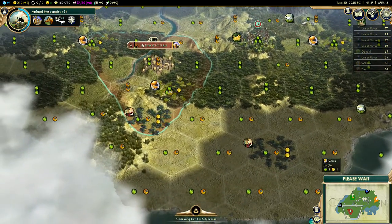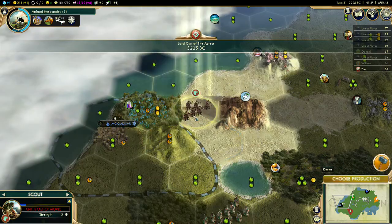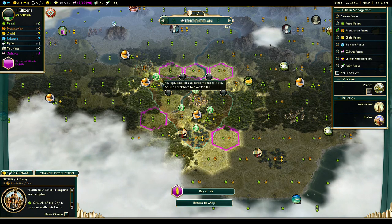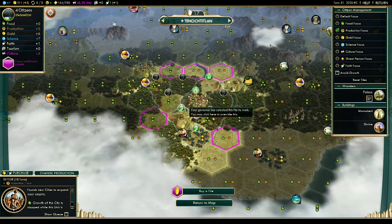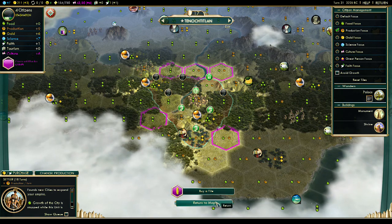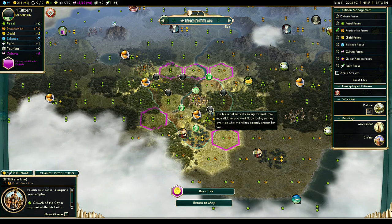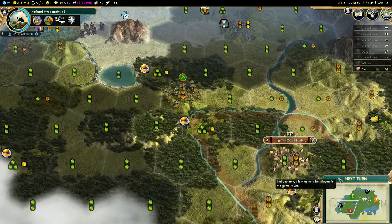I should get rid of some of the fog down here as well but come on Mogadishu. We'll get out that settler — let me see if I can speed up production at all, 18 turns. I could buy a tile but I'm not sure it would save that much. I could have that guy unemployed — it'd be 16 turns. Yeah, I'll do that actually — 16 turns for that settler, not too bad. I'm really debating buying that tile though... nah we're good. I'll just have that guy unemployed.